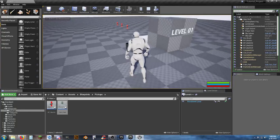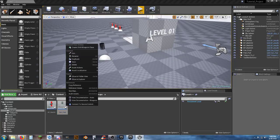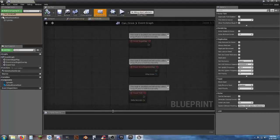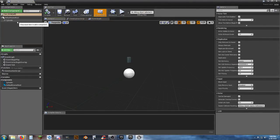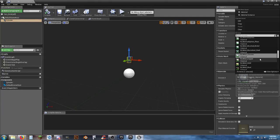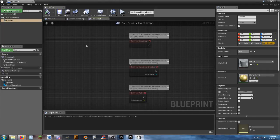Before we get carried away, create a duplicate and call it Can Drink. Open it, select the cylinder, and change the material to gold so we have a visual difference between the two.